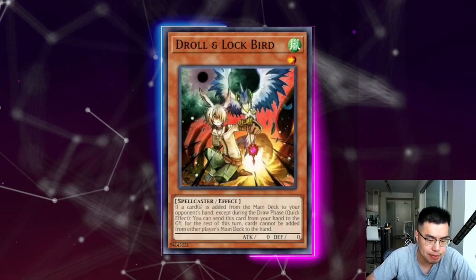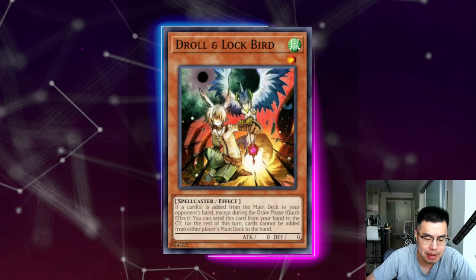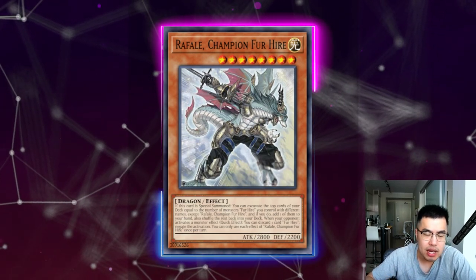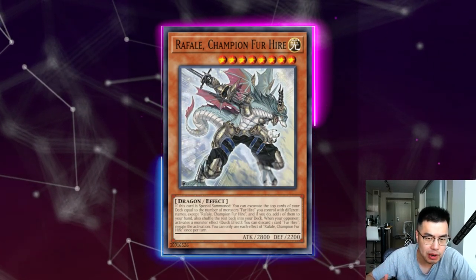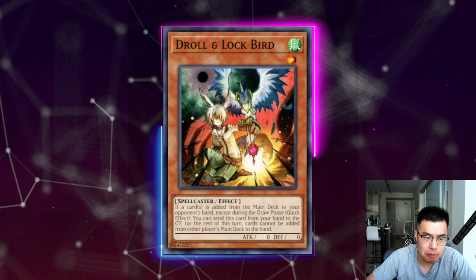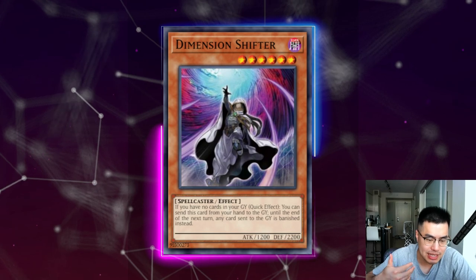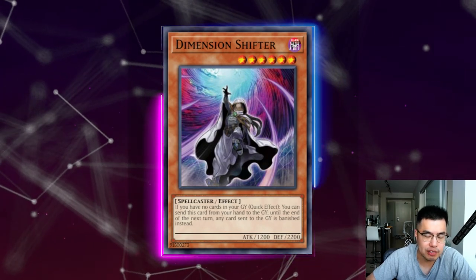Troll and Lockbird is actually quite nice against this deck because you're denying them of their draws off of Fogo and off of the Fountain, in addition to any other resources they might amass off of either the Sprites or the Fur Hires — these cards are always constantly adding. Even Rafale allows them to add from the top of their deck, so be aware of that. Drone Lockbird is actually decently good against this deck because it stops them from playing for the most part — they can only leverage existing cards to go into link plays without adding from the deck. Shifter is also a very powerful card against these types of decks because it relies on the graveyard, especially the Fur Hire engine which relies on resurrecting Rex during your turn — so it's definitely a good card if your deck can support it.